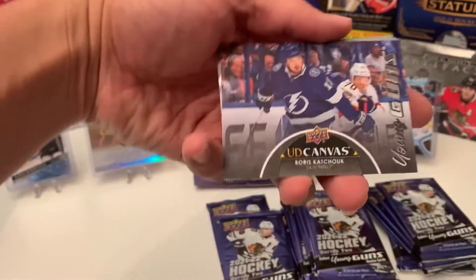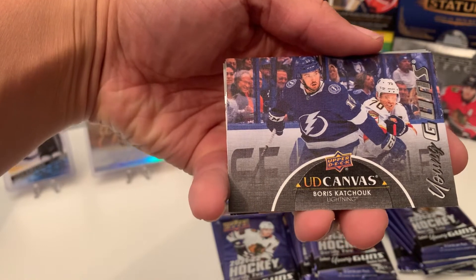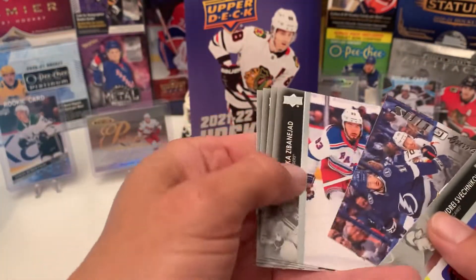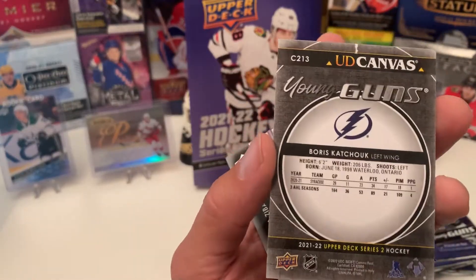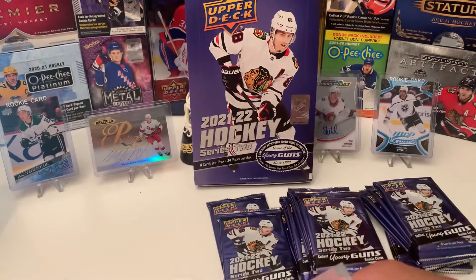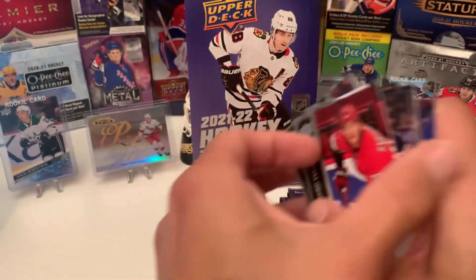This pack we have another Young Guns Canvas of Boris Kachuk. I'm pretty sure these are a little more rare than the reds — not serial numbered, but I will take it. Awesome. Two Canvas Young Guns in this box so far.